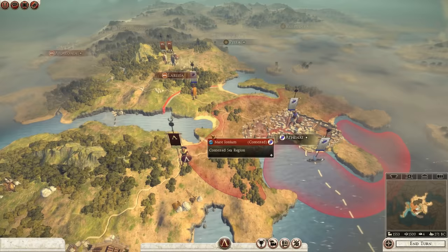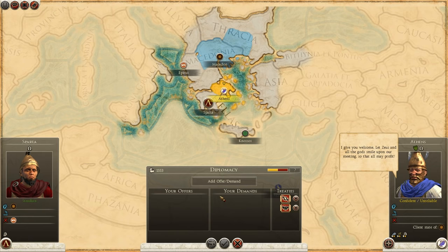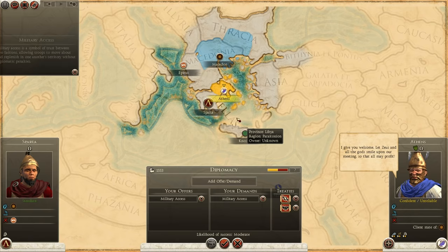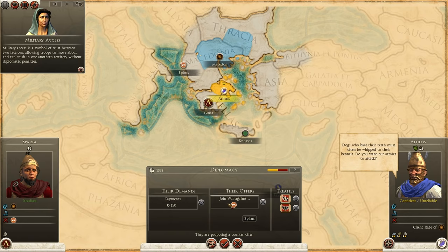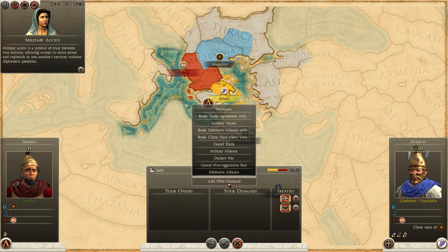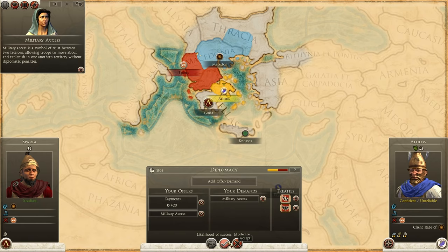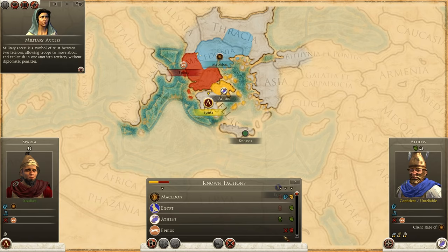With this large army I'd need military access to move through here. Athens is very friendly with us. Let's go for military access. They're offering a counteroffer - their demands are 150 gold and they'll join the war against Epirus. We'll accept that offer to keep them busy, but I also want the military access. I'll add a payment and they've accepted.